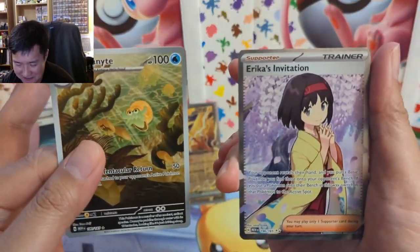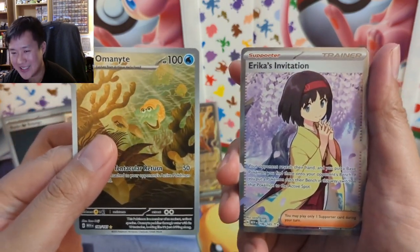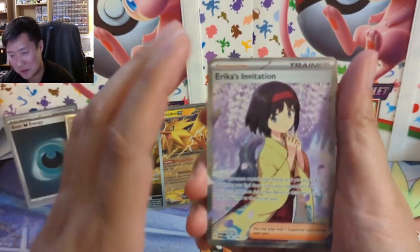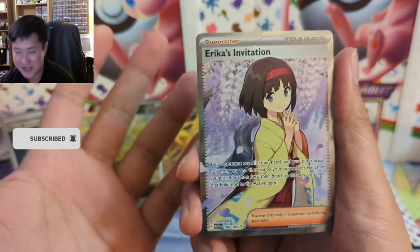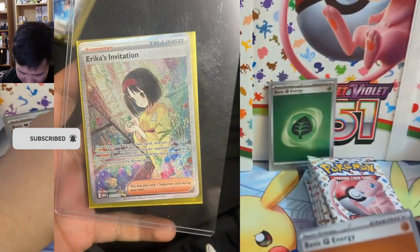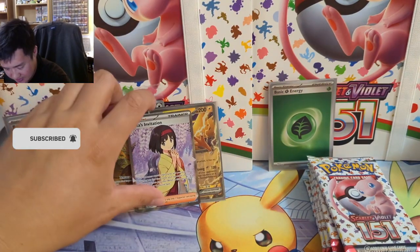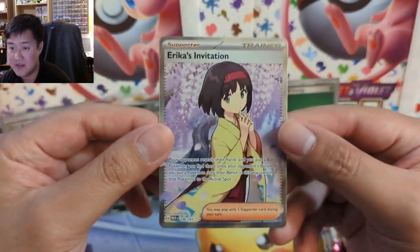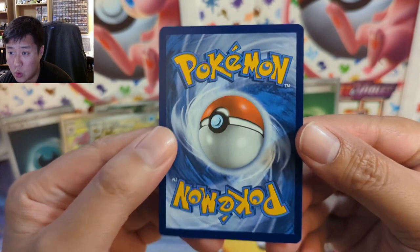The first half of openings are usually pretty weak and then there's like one pack that brings it home. I don't know what this thing is going for these days — I'm sure it'll race to the bottom — but as far as supporters this has to be the one people are looking for. Congrats A-Rod, that is an awesome pack. Erica's Invitation full art — very nice card.